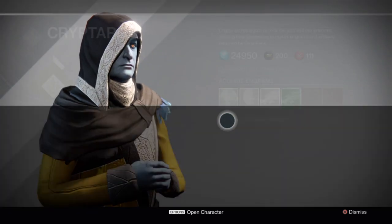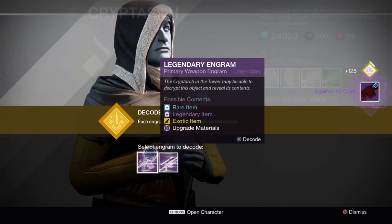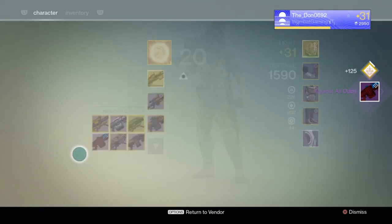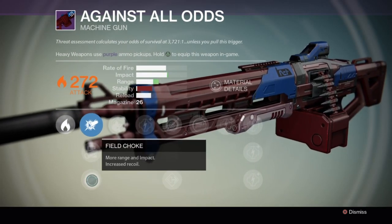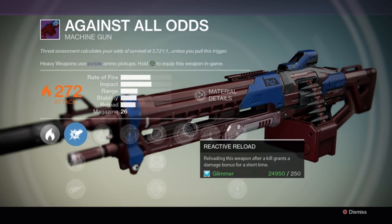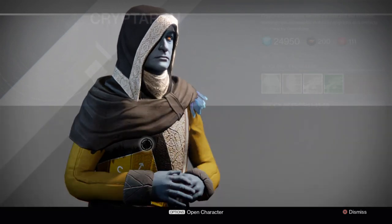We'll have a better look at those exotics when I get another chance, and on to the weapons. Against All Odds - I haven't gotten Against All Odds actually. It's got field scout. Just got some good stats - massive impact, massive rate of fire. It's not an amazing one, those perks aren't great. I'll probably just delete that, I've got some pretty good machine guns already.